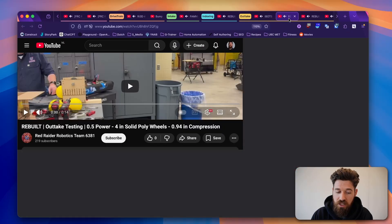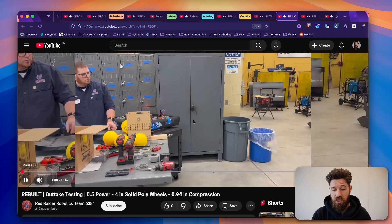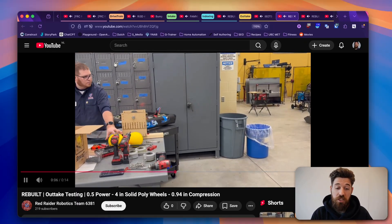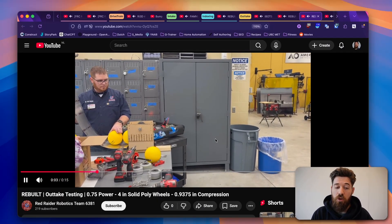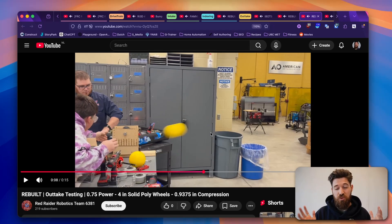Red Raider comes up again here. I really like their prototyping process — it's a great channel to check out. They've taken different outtake wheel configurations and tested different levels of compression, similar to tests I did during the FTC season. They're simply lifting a section up and down and checking how the ball trajectory and flywheel speed change with different compression levels. They have about five or six videos testing different compressions in fractional-inch increments.